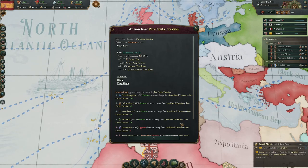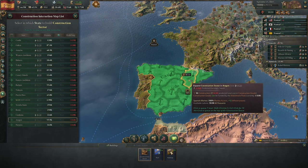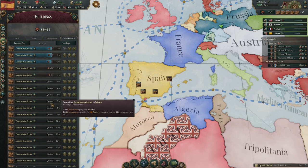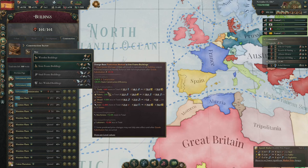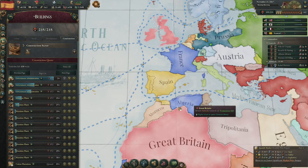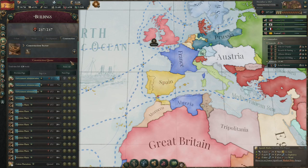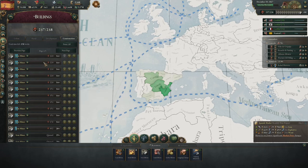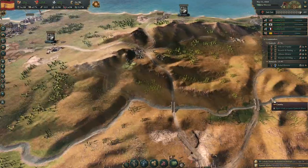With per capita taxation I'm now making 55,000 with taxes - I have so much money. I'm going to build a lot of construction sectors until I can't build any more. I might switch over to iron frame buildings - I'll need a lot of iron and tools, but it'll use less fabric and wood so it should be worth it. Look how fast we're building now - oh my gosh! I wonder if the buildings look different with iron construction. We are building much faster though.